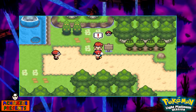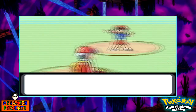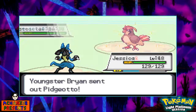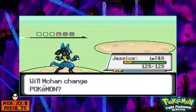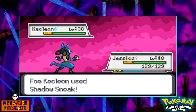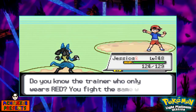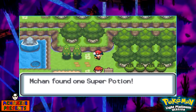So we have a trainer off the bat, let's go ahead and take him on. We got an item off the bat — it is a Super Potion.